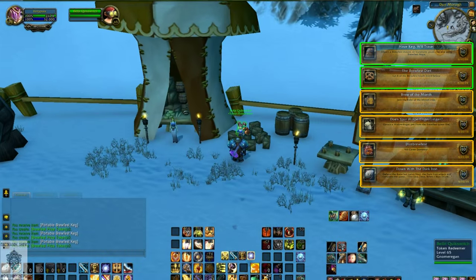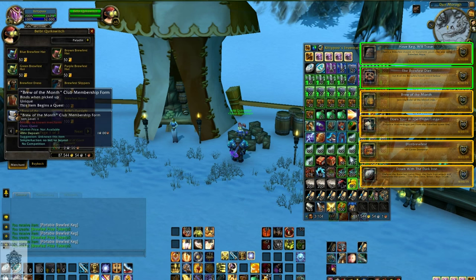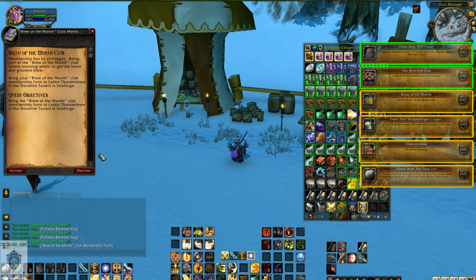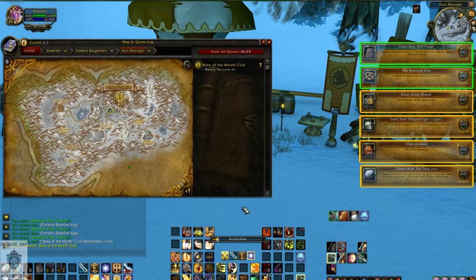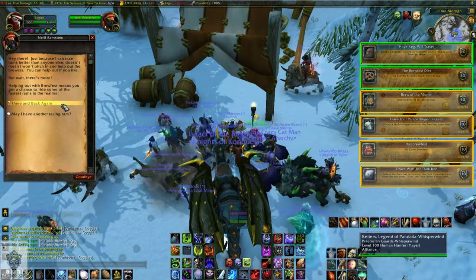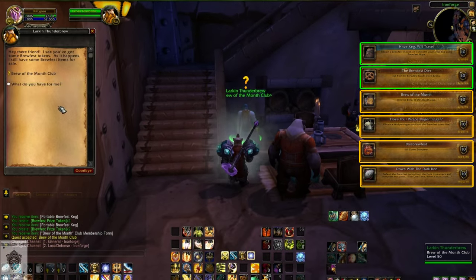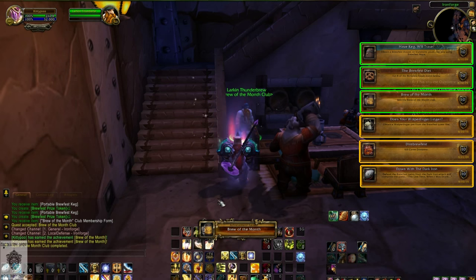Next we have the Brew of the Month. For 200 Brewfest prize tokens you can purchase a Brew of the Month Club membership form from Belby Quick Switch for Alliance and from Blix Fix Widget for Horde. 200 is a decent amount and it may take you a couple days to get that many — you get these from various quests, dailies, and activities during Brewfest. Once you purchase the form, turn it into your local Brew of the Month Club leader in Ironforge for Alliance and Orgrimmar for Horde to grab your Brew of the Month achievement.